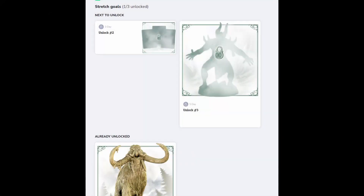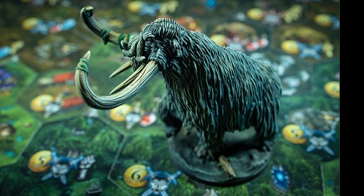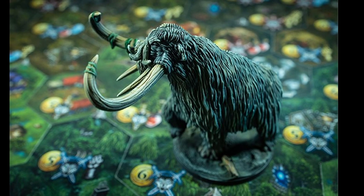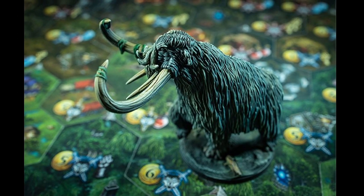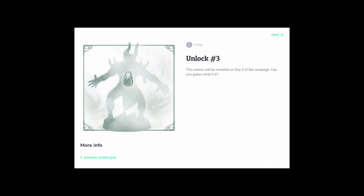So what about them stretch goals? This campaign has opted for every other day reveals of stretch goals, so every odd number day of the campaign will be seeing something new added to the pot. The first reveal was the Tame the Colossus scenario being added to the Fierce Powers expansion. This comes with either a miniature or standee depending on which version of Fierce Powers you're getting. This guy will wander the land creating havoc. Evil minions are attempting to bind the big guy with their dark magic and you must claim him first. Unlock 2 looks to be more cards or components, and unlock 3 appears to be another giant miniature and perhaps a scenario to go with it.